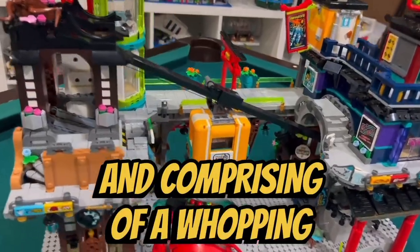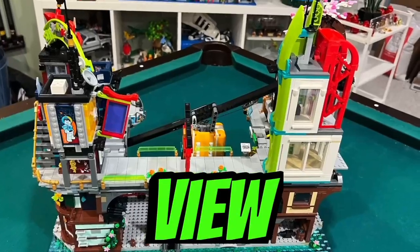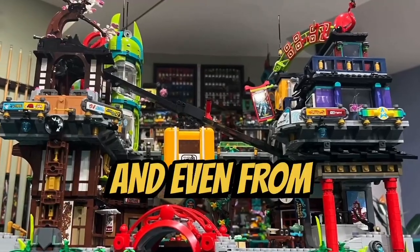Comprising a whopping 6,163 pieces. I like how the Ninjago City Markets looks from the front view, from the back view, from the left side view, from the right side view, from the top, and even from the bottom looking upwards.